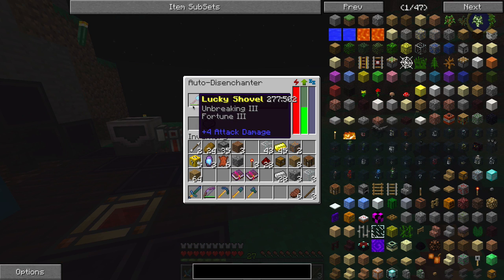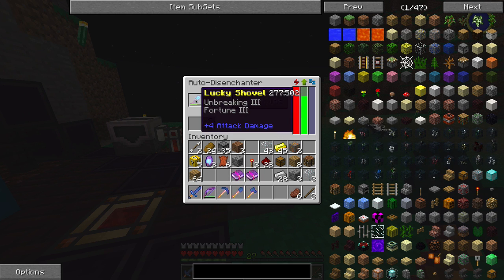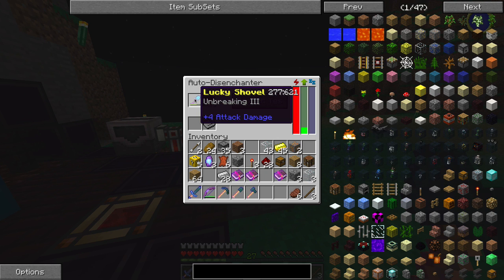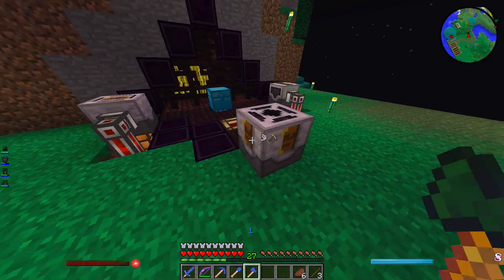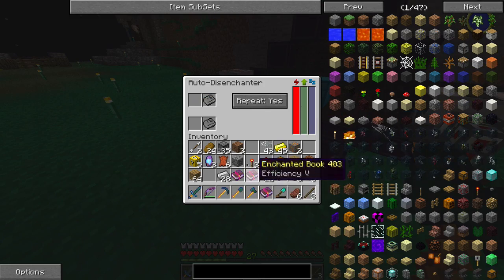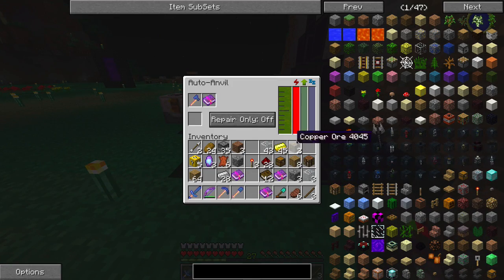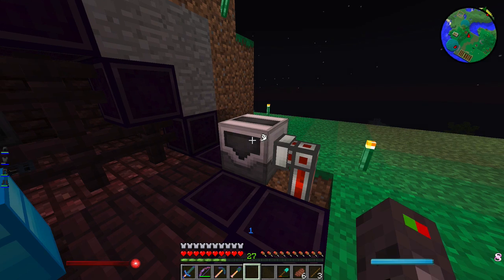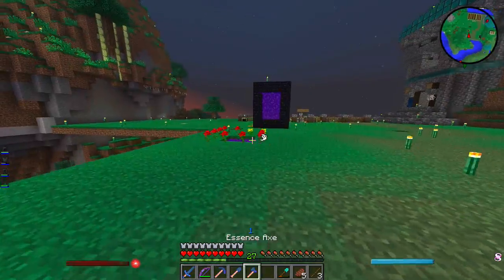Actually that works - I didn't really want Silk Touch on this anyway, but now we have the option. I'm wondering if you have an almost broken shovel and disenchant it, will it give you every single enchantment? That might be kind of cheap but it might work. Fortune 3 - it's a bit broken and I think it's going to give me every enchant. The damage only affects the shovel itself. Since the books are separate, I want to add Efficiency 5 to my axe, so I'll auto-anvil that. Efficiency 5 on our essence axe - now we can cut down trees infinitely.